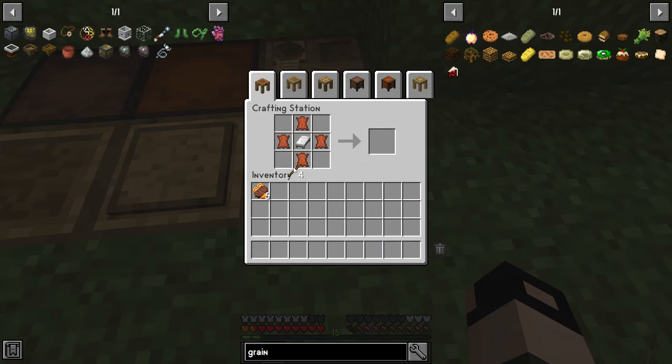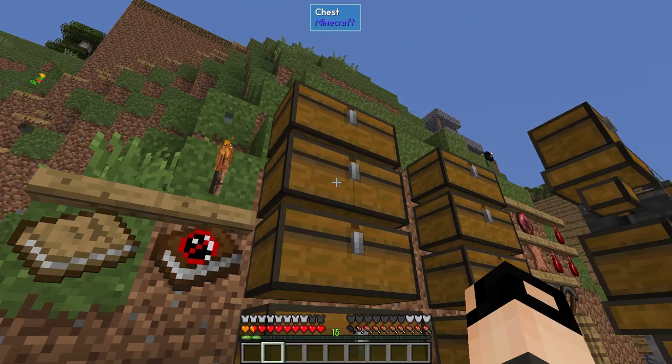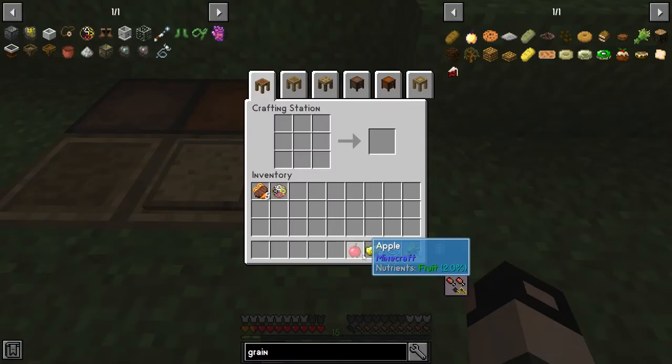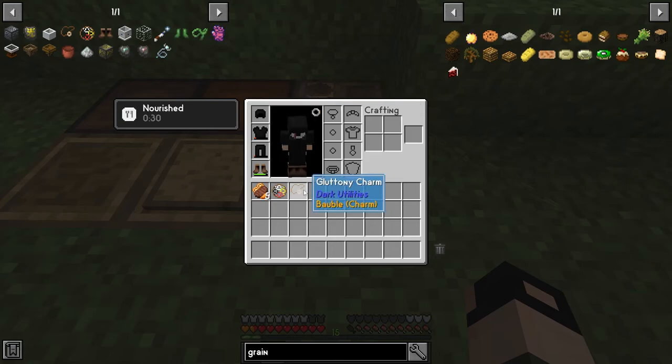We're going to make some useful tools and some useful charms, starting off with the sleep charm which allows you to insta-sleep. Moving on, we're making the Gluttony charm which is used for insta-eat — very useful because you save a lot of time. Let me make it and put it in its place so it doesn't waste inventory space.